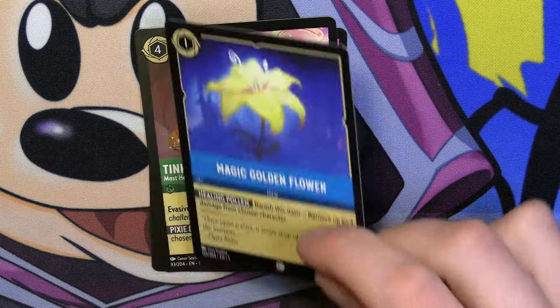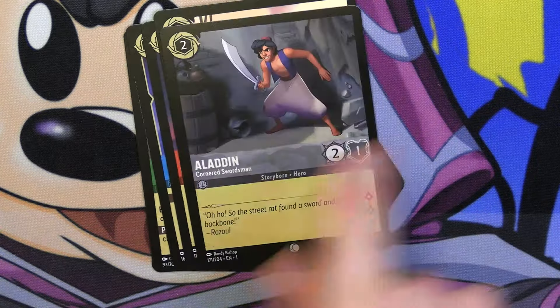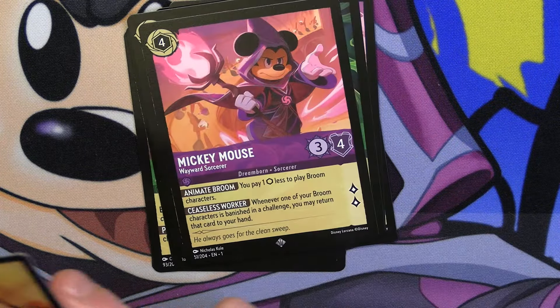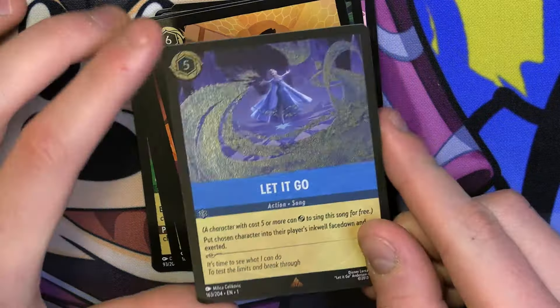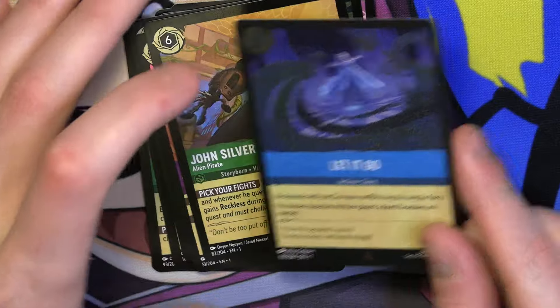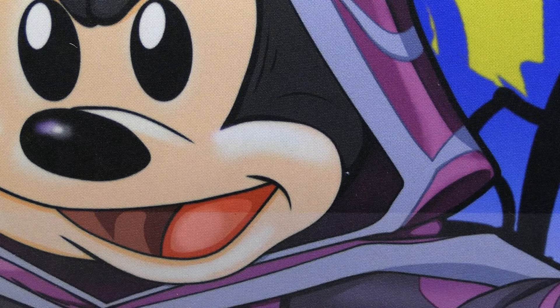Next pack: Maleficent, Tinkerbell, Magic Golden Flower, Goofy, Hei Hei, Aladdin, Olaf, The Beast is Mine, Grandma Tala, Mickey Mouse, John Silver, and then Let It Go. That is really cool with the holographic there on the snow — very cool. Still a very good card for Sapphire, especially Sapphire control strategies.